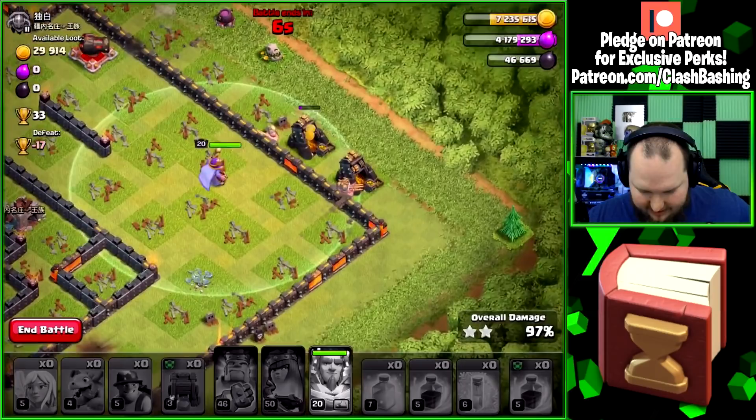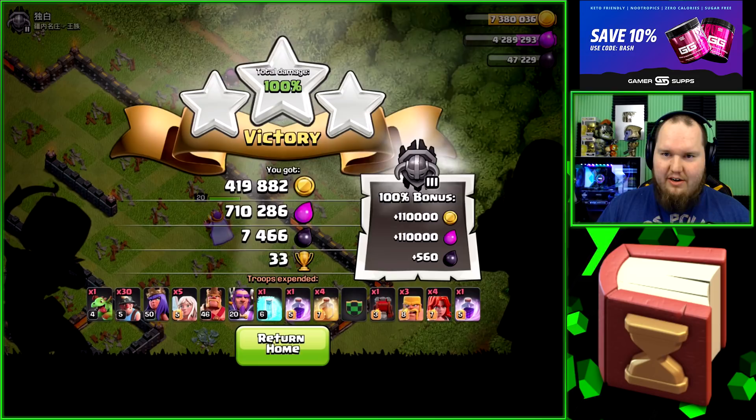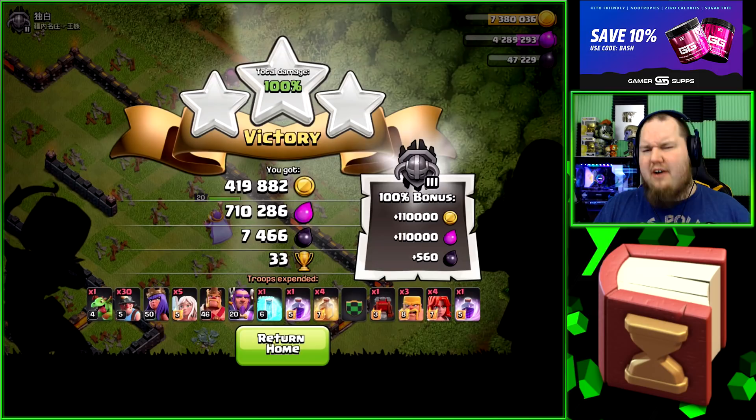Cannon still up over there. Miners, get those gold mines down — 97%. We might actually get the three star! Yes, we get the three star! I knew it was going to be close on time, but let's go! 7,400 dark elixir again — let's go!